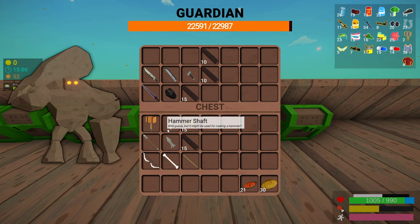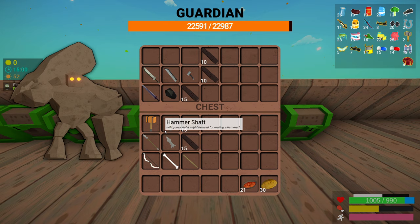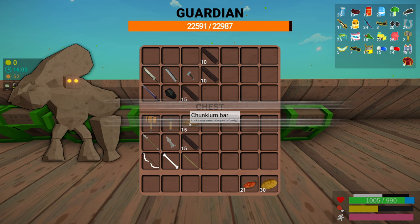Next we have the chunky hammer. To get this you need a hammer shaft and 15 chunky embarrs. To get the hammer shaft, you've got to kill one of the large chunky boys and you have a chance to get the hammer shaft to drop off of them. You get the chunky embarrs off of the chunky boys as well, and you need 15 of those to complete the chunky hammer.